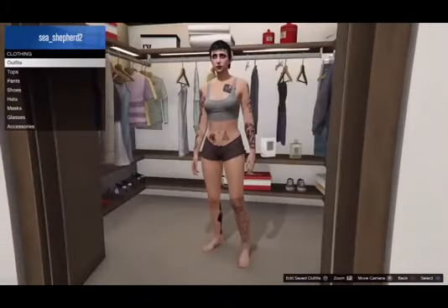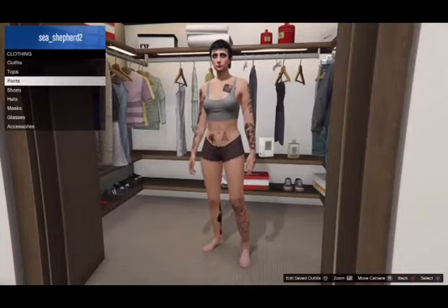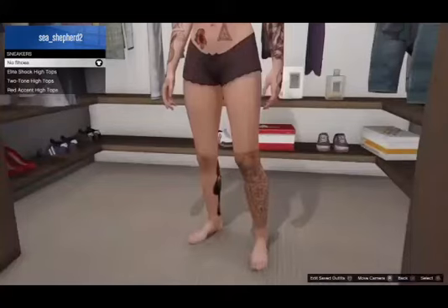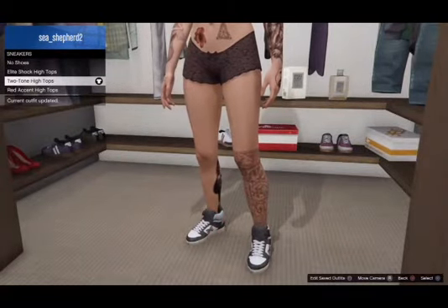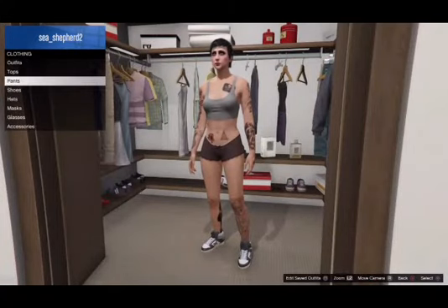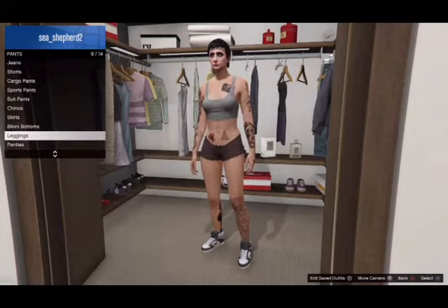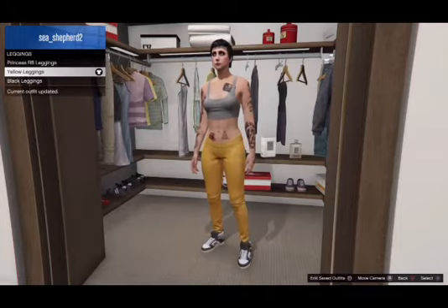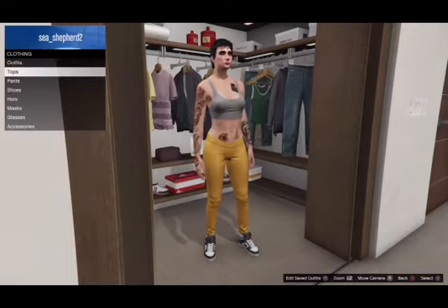Once you have the hair all set, go into either a clothing store or your own closet — I prefer to do things out of the closet here because it's so much easier. First we're going to start with the sneakers. Go down to the two-tone high tops and apply those black and white shoes. Then go to pants, go to leggings, and apply the yellow leggings.